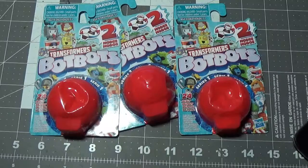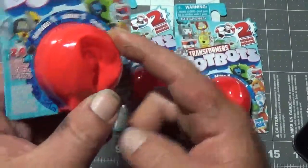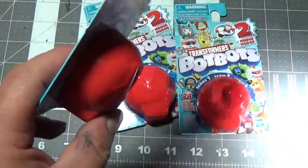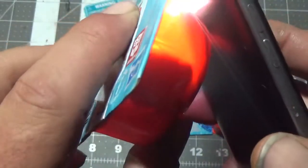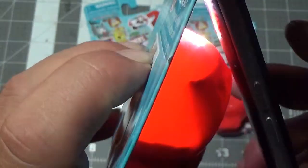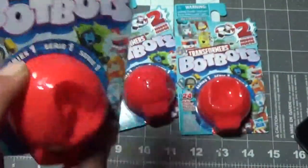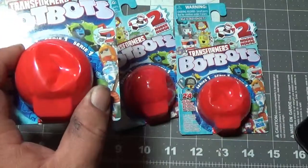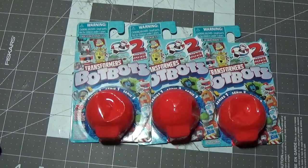I'll be opening these in a little bit, probably in a different video, but I wanted to show you a neat little trick I figured out with these. Take your phone light and shine it in there and you can actually see which bot is in there. That looks like — yep, I got another one of the Stinkasaurus. That's three of those, but you can now tell what you're getting to make it easier to get your stuff.